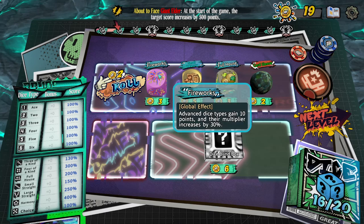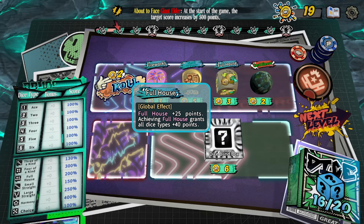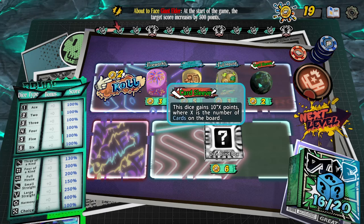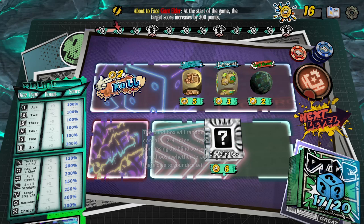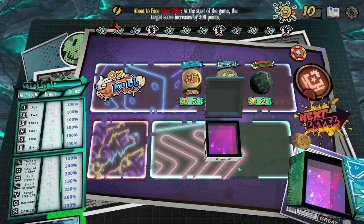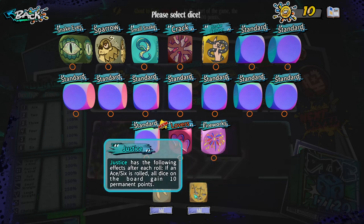Now we have a little shop. I can buy fireworks — advanced dice types gain 10 points and the multiplier increases by 30%. There's gain five gold at the beginning of each level, a full house option that gives plus 25 points and grants all dice types plus 40, and another dice that gains 10 times x points where x is the number of cards on the board. I'm going to get fireworks. There's also a dice blind box — it will randomly contain two to four dice and after purchasing I can choose whether to add them. It costs six coins, I'll have a look. I can add blade dance or justice — on each roll if a six is rolled, all dice on the board gain 10 permanent points. That's interesting, I'll take them both.